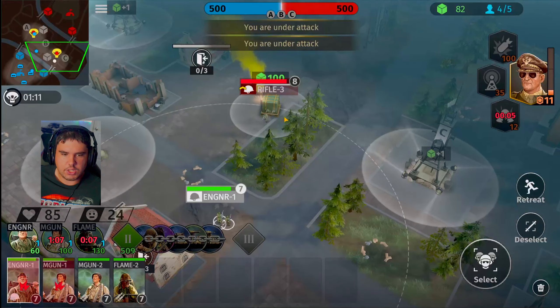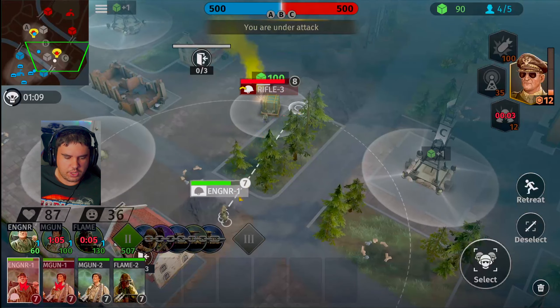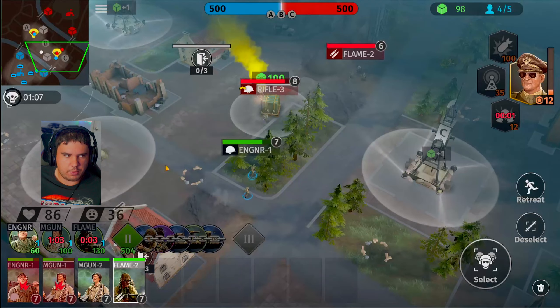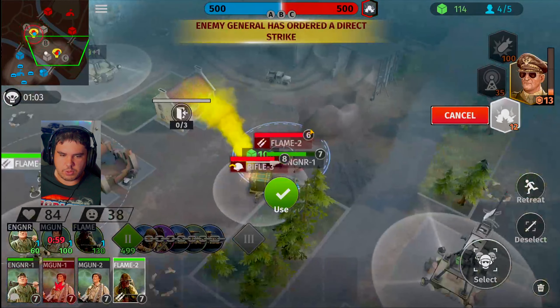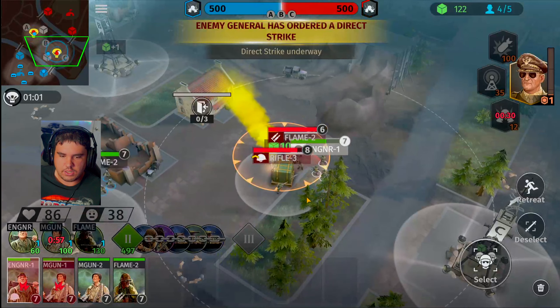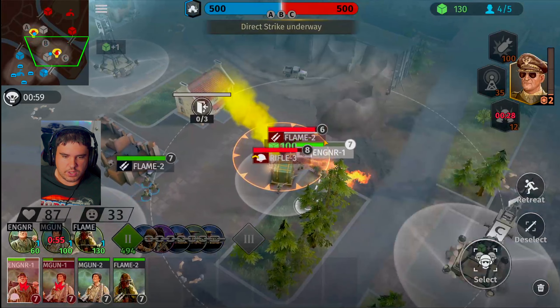We want to make sure that we upgrade the crates first. Engineering Squad, get on top of this area. All you got to do is get over there, we got some support coming for you in a second. Flamethrower Squad is moving inbound here. We got another bomb strike we can do — boom, playing on top of his head. Engineering Squad, you guys are going to get outside the blast zone.